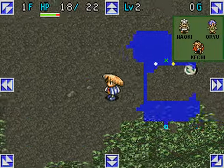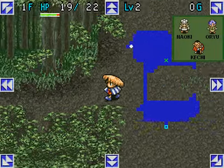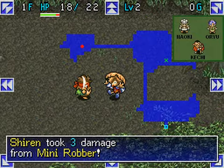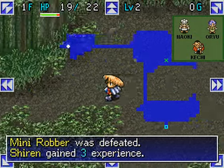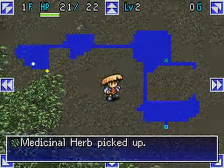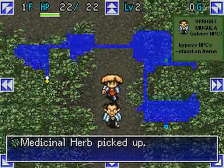Three side quest NPCs may also randomly appear on this floor. One is Noki Ki the Wandering Chef, who unlocks the Kitchen God bonus dungeon. The other two, Keiichi the Monsieur and Oryu the Blinder, are recruitable allies. They do not appear here, but we need not worry. For now we focus on building our inventory.